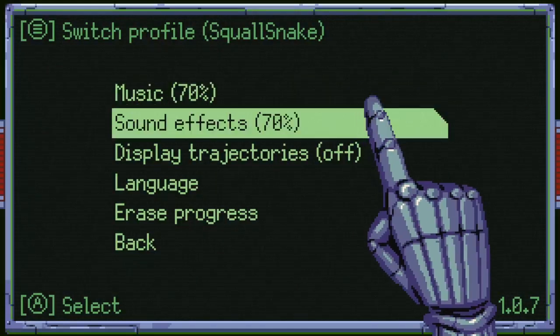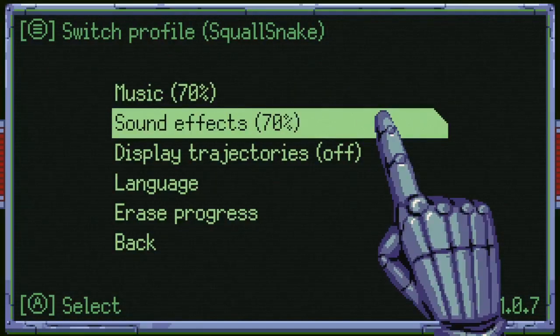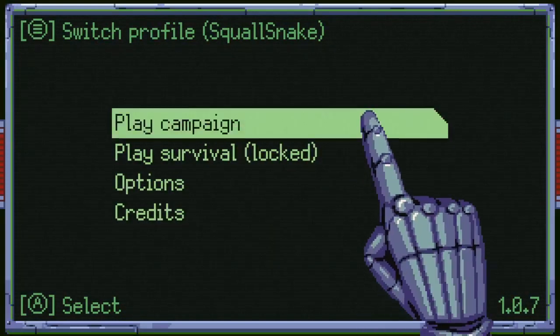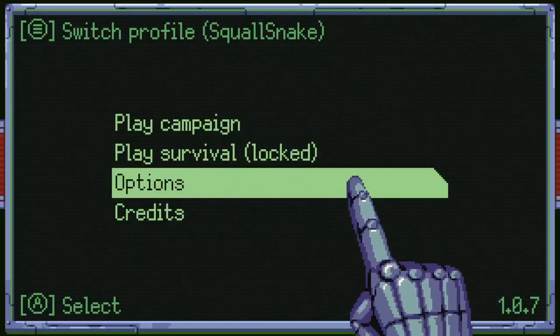Hey everyone, this is SquallSnake, editor-in-chief of MyGamer.com, and today I am playing Steel Defier for the first time. Check me out at mygamer.com and squallsnake.com. Holy crap, just got an achievement — 90 points: 'Glimpse of What' — escaped from your prison cell. You get 90 points just by booting up the game. A bit of fresh air is always welcome.